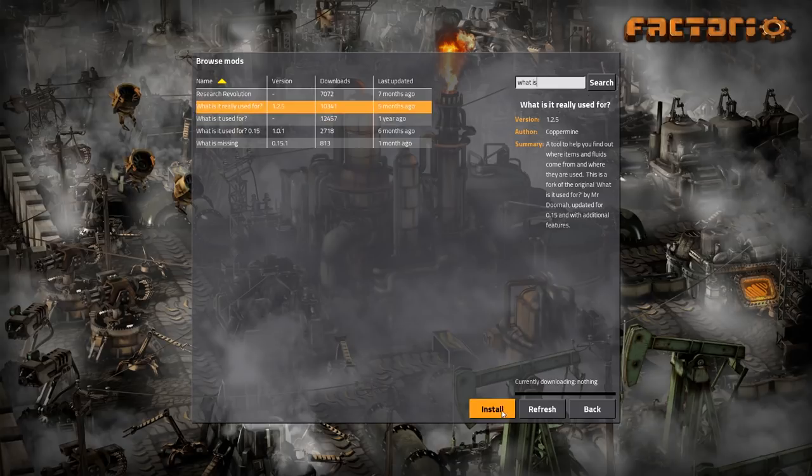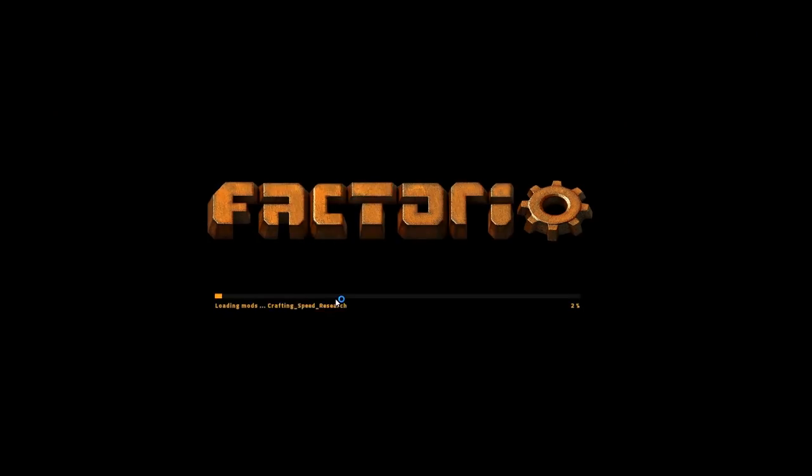There we go. Yeah, let's download 'What's it really used for?' There we go. Yeah, I'll throw on more mods if I have to to make this easier. 'What is it used for' has no current version, but 'What is it really used for' does. So hopefully that's what we need. This is complicated - I like it. It's just also hell. I was hoping that I could get some basic automation down so I could just leave these things alone.